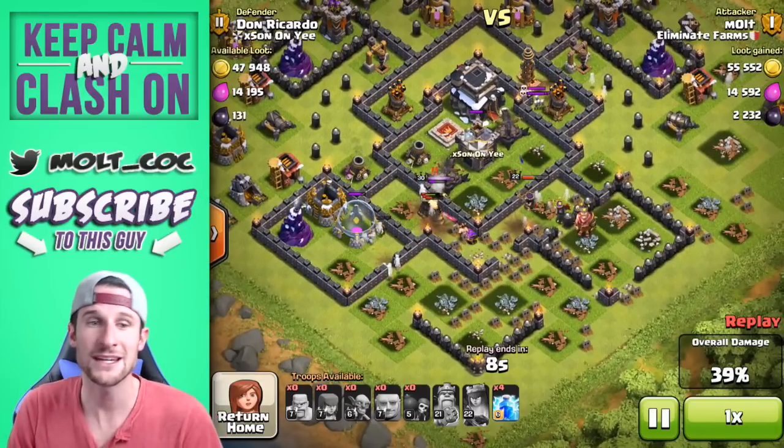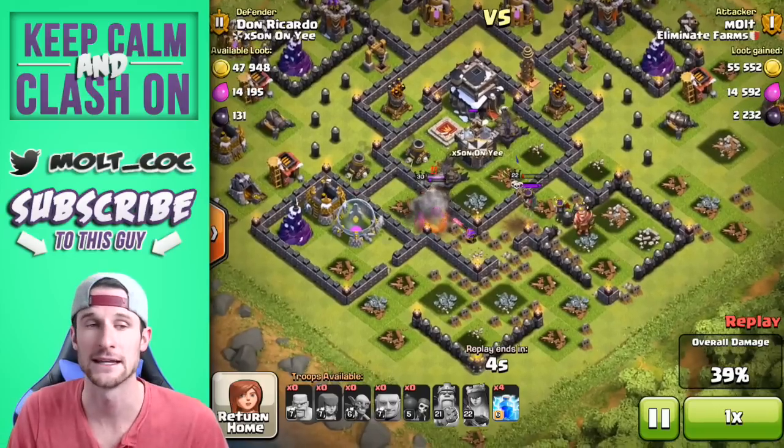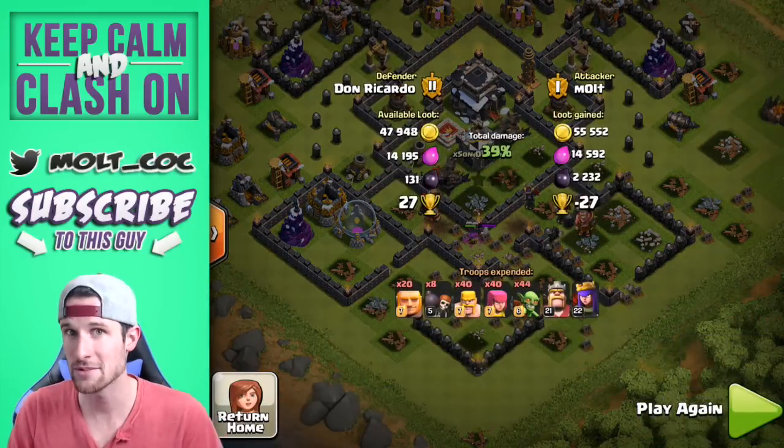You can see our archer queen is on the dark elixir getting all of it for us. We're going to use her ability right there — we're going to get all of it except for 131 which is in the drills. Your whole goal is to clear out a side of the base so the rest of your troops can get in, and you can see that my giants did a great job of doing that.